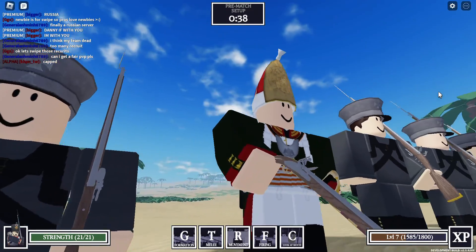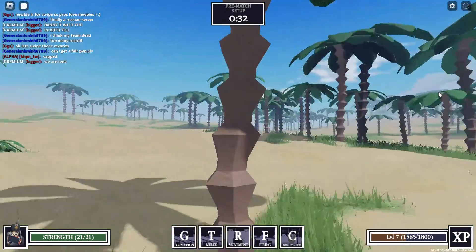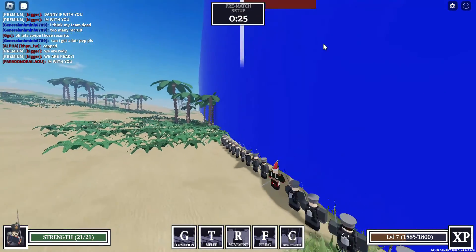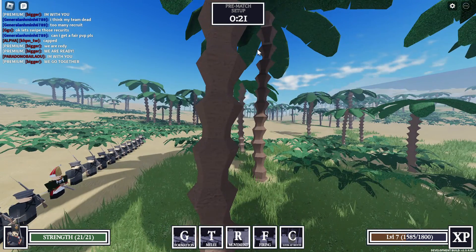I heard you like older guys — it pulls out the 1800s Russian uniform. And this here is Fallen Flag V2. Let me emphasize the V2. There's a big blue wall stopping us, but we're gonna wait 25 seconds before it goes down, and that gives us just enough time to explain the point of this game.